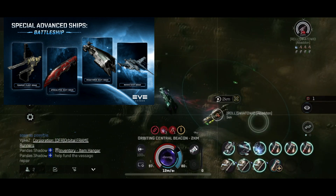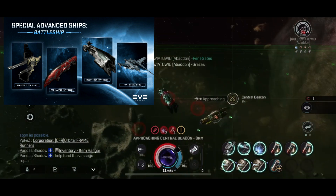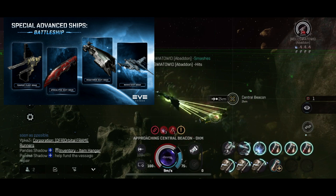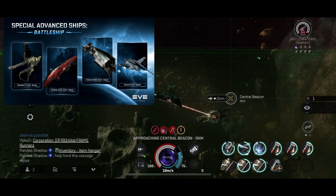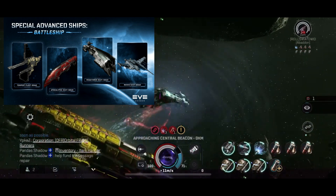Meanwhile it also retains the formidable siege mode of the strikers and takes the concept of long-range heavy firepower to the extreme. As the new variant battleship was introduced into New Eden, its high degree of technological similarities allowed navy-issue to be compatible with the nanocore of its base battleships. So the navy ships can actually use the striker nanocore — this is good.